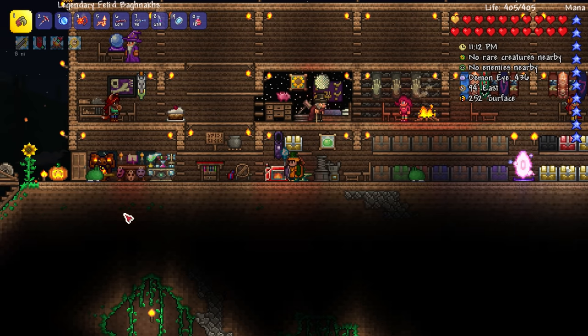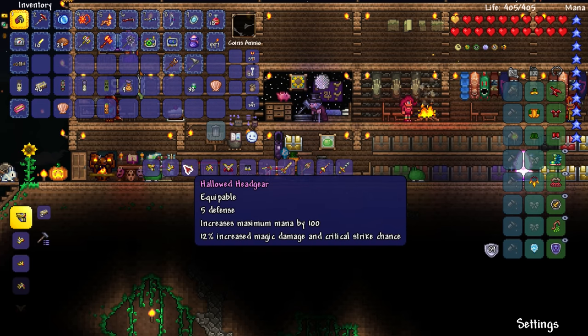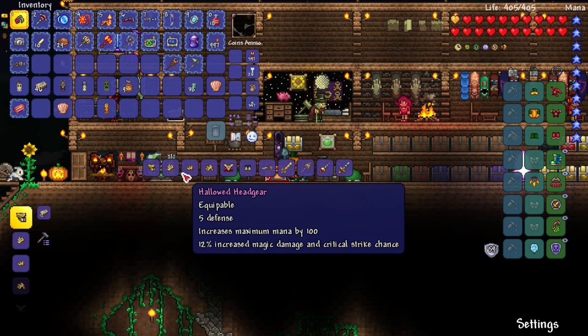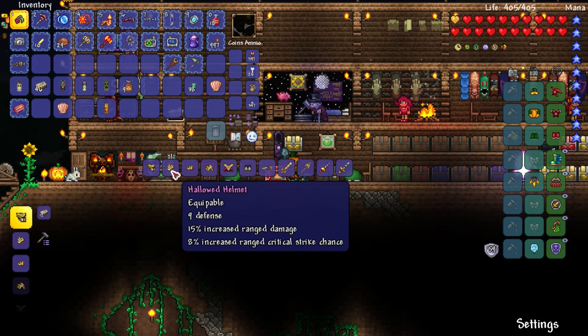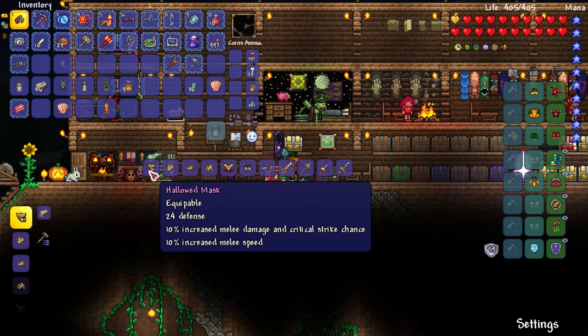I really need to use the hallowed stuff anyway because we have a pretty good amount. What about a helmet? This would be for a summoner, this is for magic, this is for ranged — 9 defense. What do we have right now? 22! This was 24, with 10% increased melee damage and critical — whoa, even better!